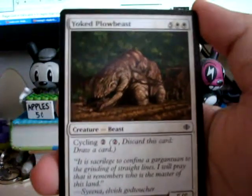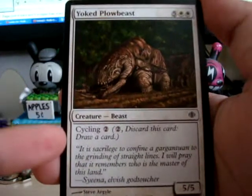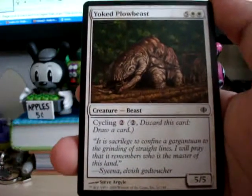Do you know what this is? I don't know either. Yolked Plow Beast — cycling. That's cool. It's a pretty fat creature. I'm sure it's 7 mana.